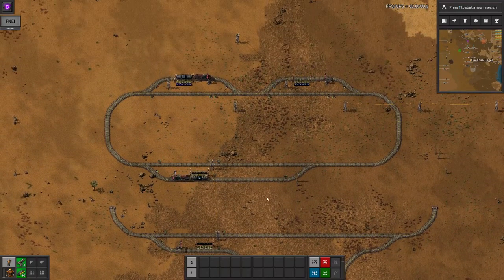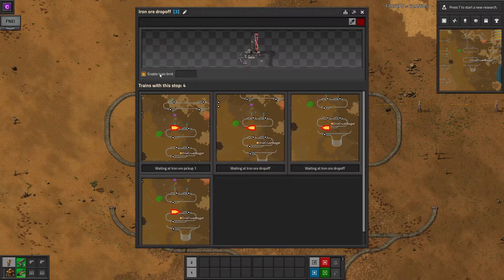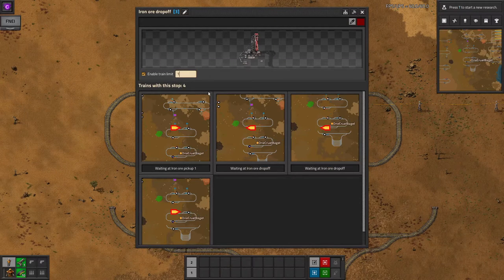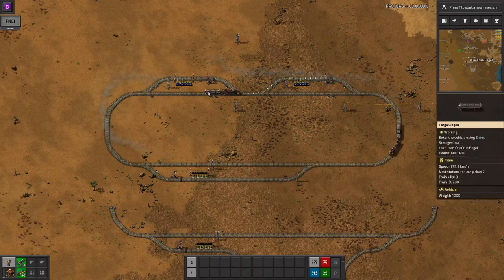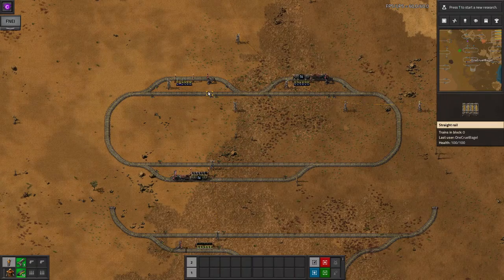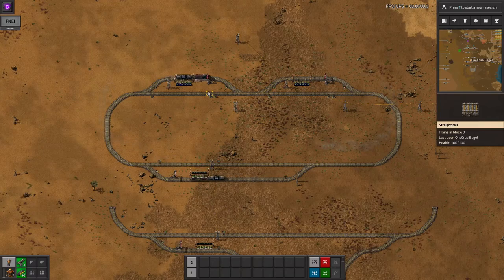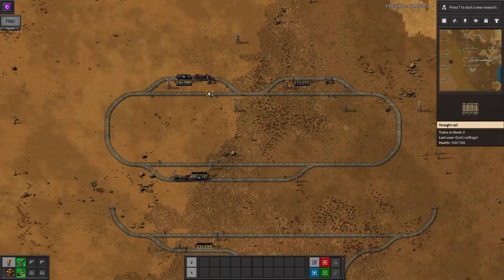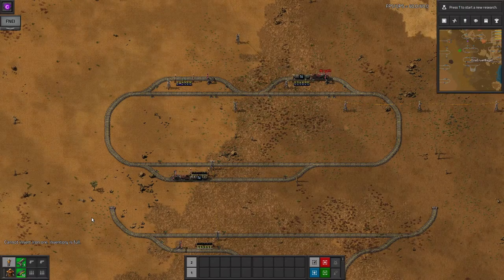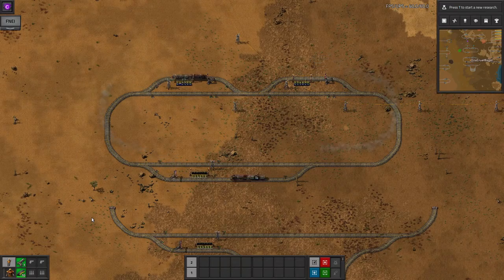Train limits allow you to set how many trains are allowed to be trying to go to a station at once. If you set this to 0 the station will be disabled. If you set it to 1, then only one train will be allowed to go there at a time, meaning the other train won't leave mine 2 until the first train has left the drop-off station. If you want high throughput, design your station with at least a small stacker and set the train limit to the number of trains that will fit in the station in total — in this case, two.